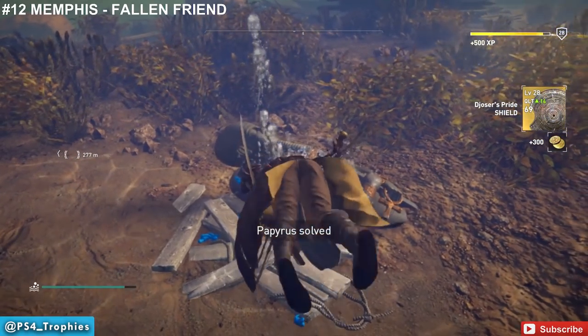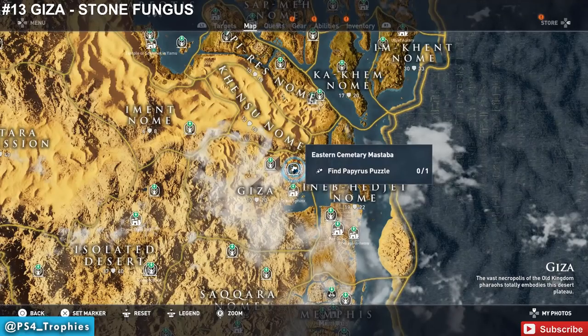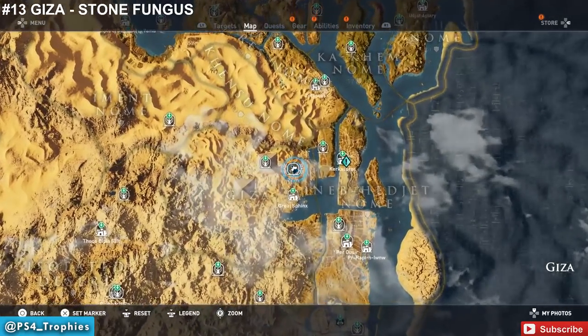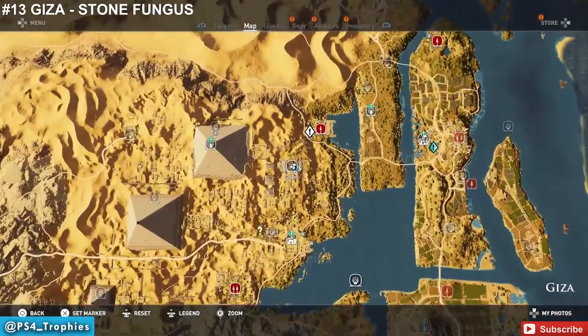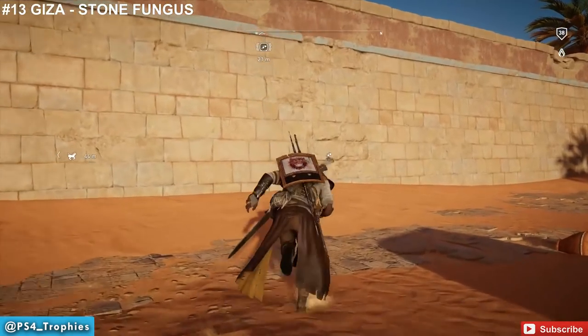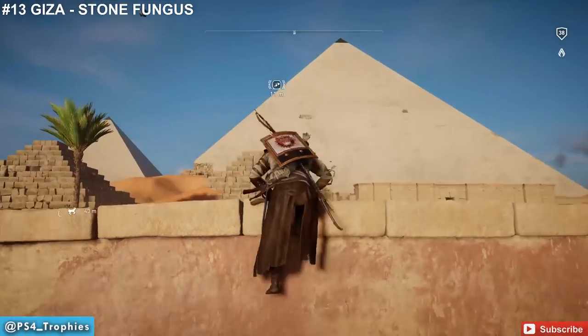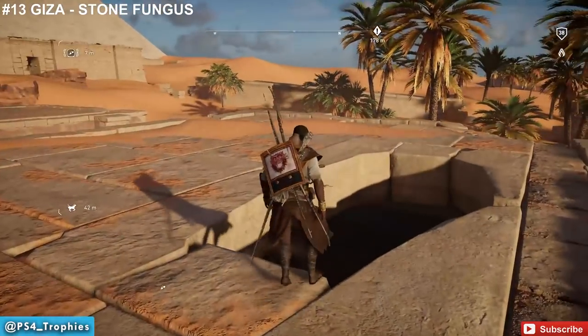Now we're heading to Giza. 'Stone Fungus' is the name of this papyrus — find it in the building just to the right of the largest pyramid. It's inside the building, but to get it you have to go in through the roof.